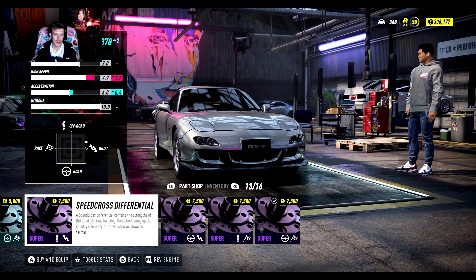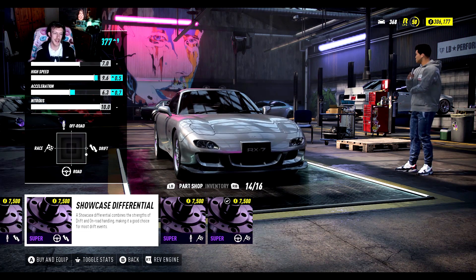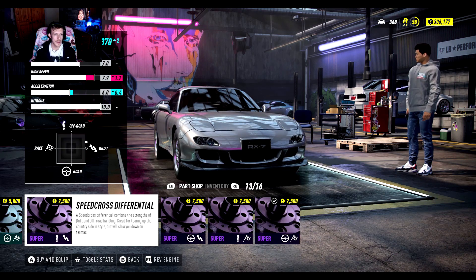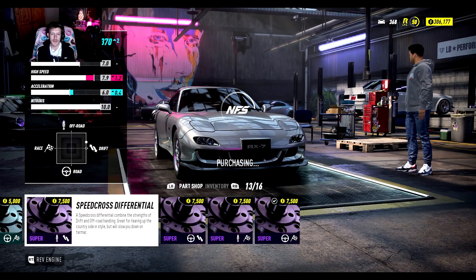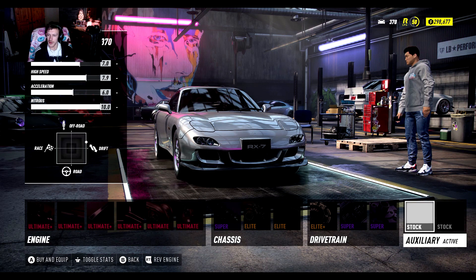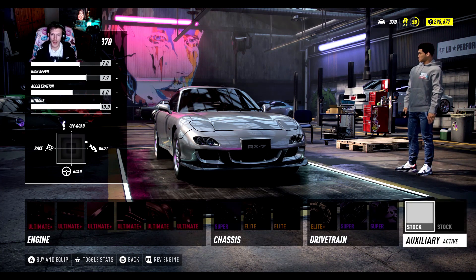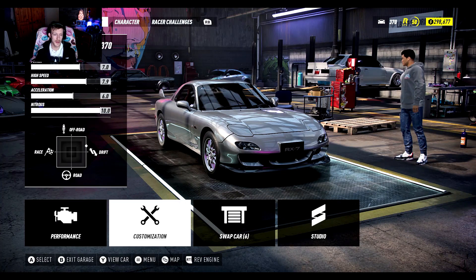Again speed cross is so much better for drifting but a lot of people don't like it because it actually raises the height of your car. I'm going speed cross, I don't care what people say. I'll just leave the auxiliary items - I don't need them. I won't be doing a lot of night drifting in this; I'll be using the GTR for night drifting, which will be coming soon.